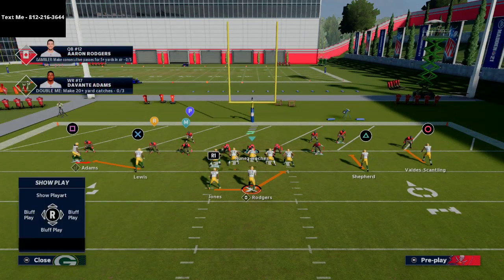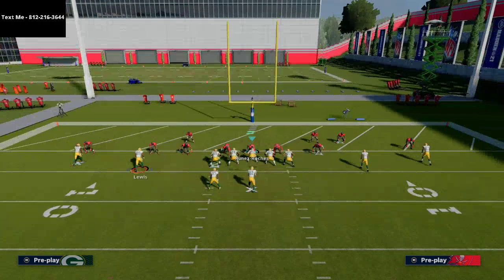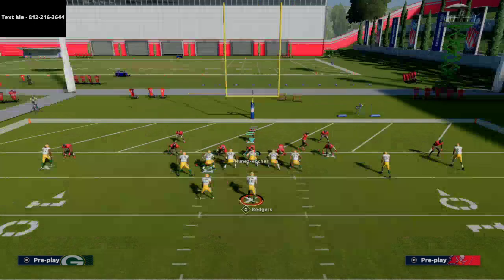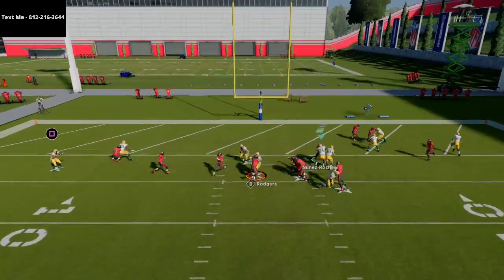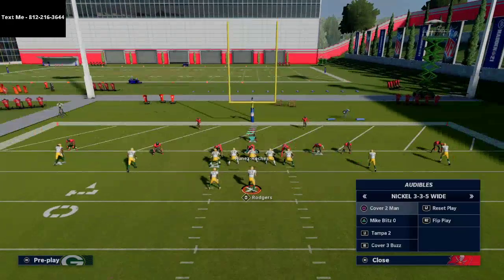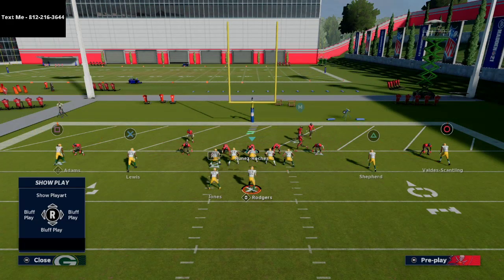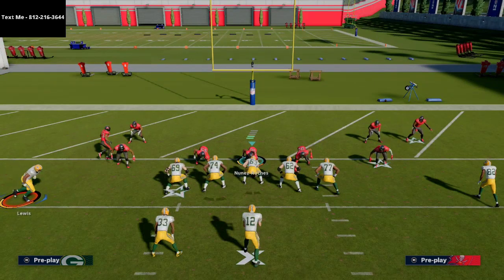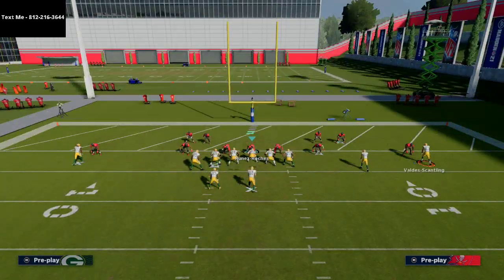The first play we start with is RPO Read Screen. All we're going to do is motion our left side screen tight end to the left — that brings him in as kind of an H-back tight end package. On this left side, let's say they run Two Man Under. Watch the receiver on the left side — oftentimes he's going to blitz. This is something I like to use to test whether they're disciplined against the screen.